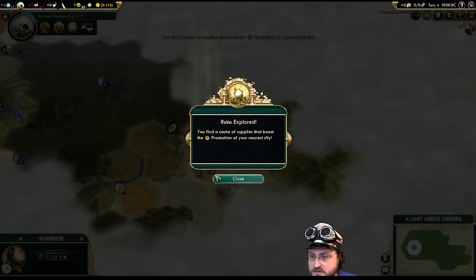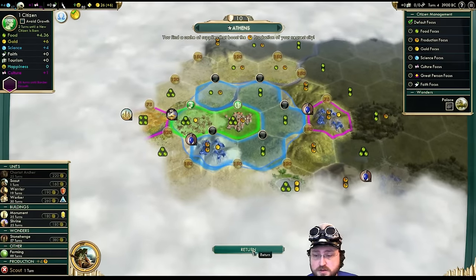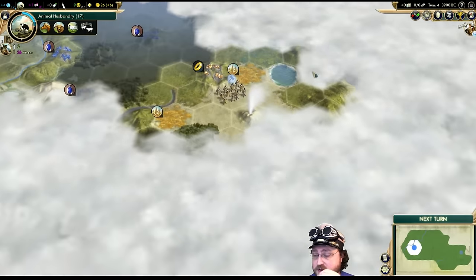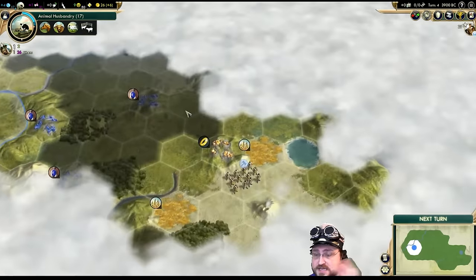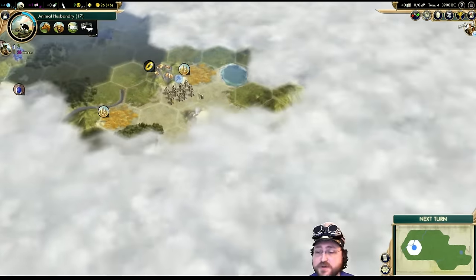We gotta pop the Goody Hut — bonus to production, which is gonna finish our scout right away. Nice. What do we want after that? I'm tempted to almost go a second scout. Clearly we've got a big chunk of land here, we haven't met anyone yet — but it's not a little island thing. I don't know exactly what this is, but it's too big to be alone.